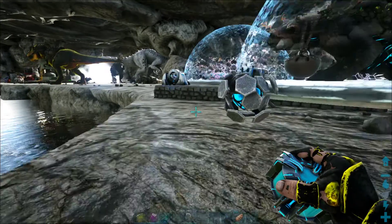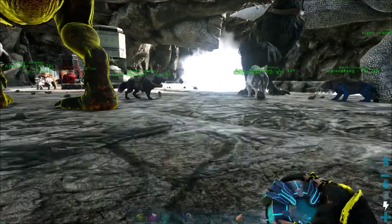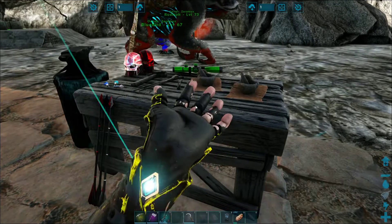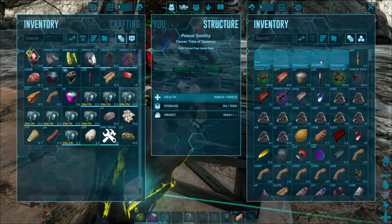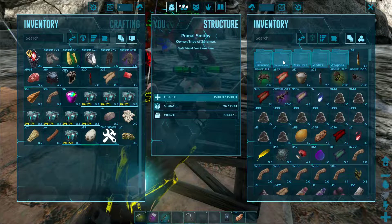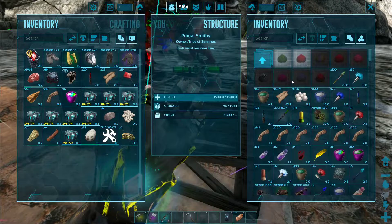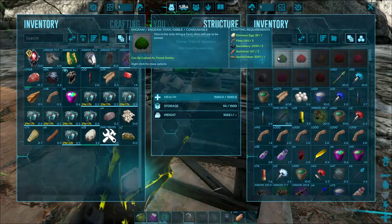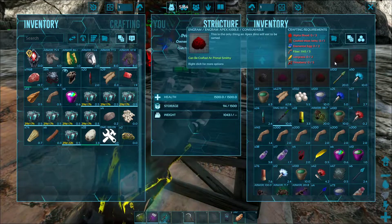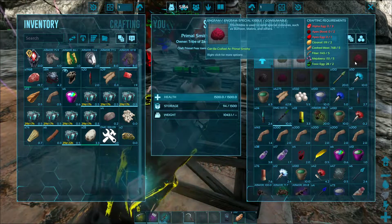So we have the different kibbles now, each tiered. You can make the toxic kibble from regular vanilla dino eggs, then you can make the alpha kibble from toxic eggs and so on and so forth. Looking at the consumables under kibble: you have your toxic egg, your alpha kibble, elemental kibble, apex kibble, and special kibble, which you can use on like buffoons and such.